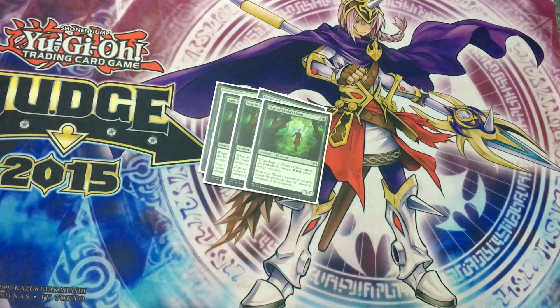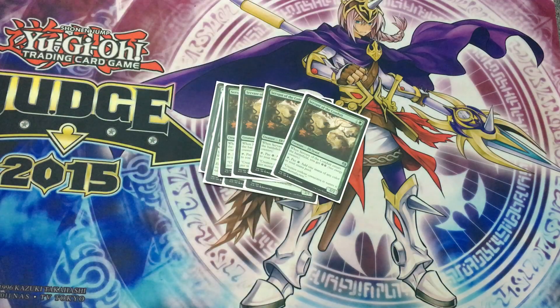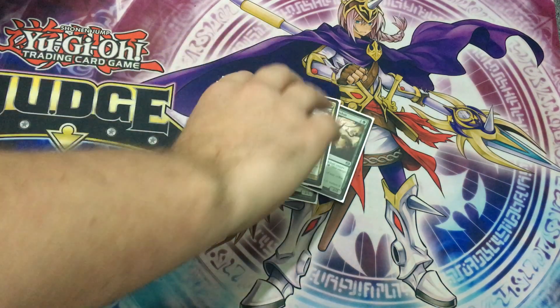Three Sage of Shalaya's Claim — chump blocker, gives you three energy when it comes in, really nice. Four Servant of the Conduit — extremely good card, probably one of the best cards if not the best in the deck. Two energy when it comes in, gives you a mana. Makes your turn four win so much more plausible. We'll get into that later.